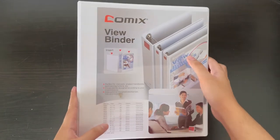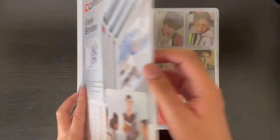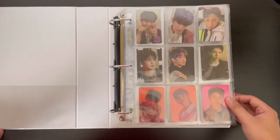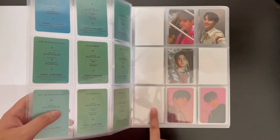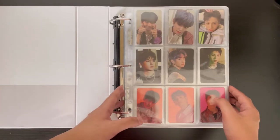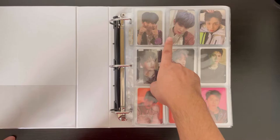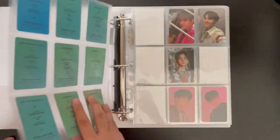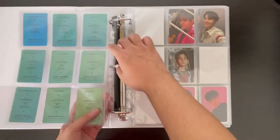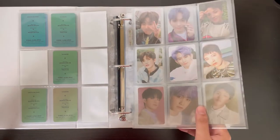So this is the Treasure binder. For Treasure I collect six people: Jungkyu, Mashiho, Junghwan, Hyunsuk, Yoshi, and Doyang. I arrange by album version and by era. This is Chapter One, the Black version, arranged by selfie concept — at least for Chapter One, that goes until Chapter Three. Then the Black version for the other set of members I collect.